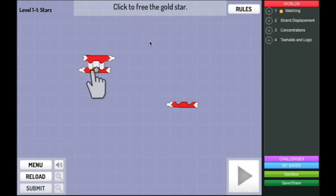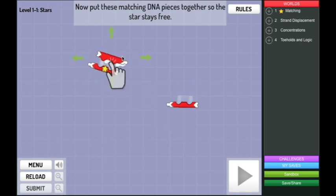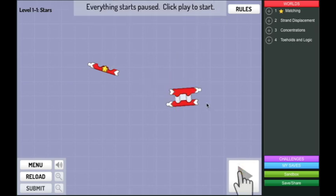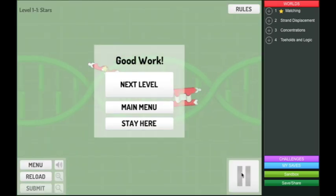It says click to free the gold star, so I guess we click on here. And we got two! Now put these matching DNA pieces together so the star stays free. Let me pop that again and drag it over to here. Everything starts paused — click play to start. So it's like... everything starts paused and then you click play and you see what you've done.